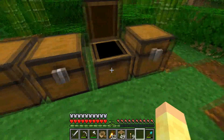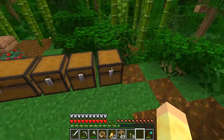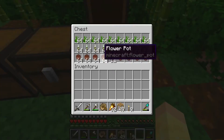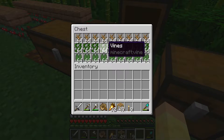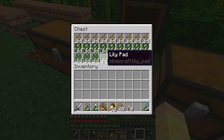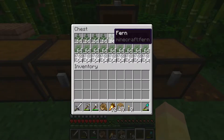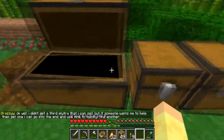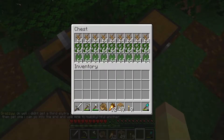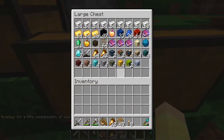Things like ferns, cobwebs, vines, lily pads, dead bushes, flower pots, and pickles — I won't be selling those at full stacks. I'll probably sell a quarter stack or a half stack for some of them. Like I'll probably do a half stack of vines for a diamond, maybe a half stack of pickles for a diamond. Then a quarter stack for flower pots, quarter for fern, quarter for cobwebs, quarter for lily pads, and quarter for dead bush. Actually dead bushes I'll do half a stack for one diamond as well since there are a lot of those.